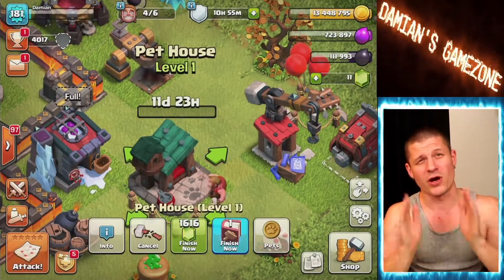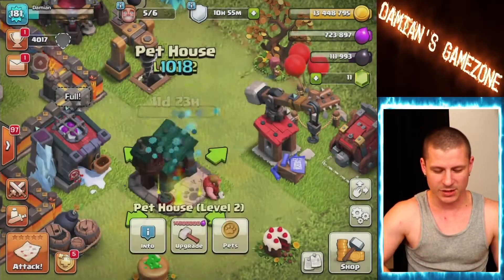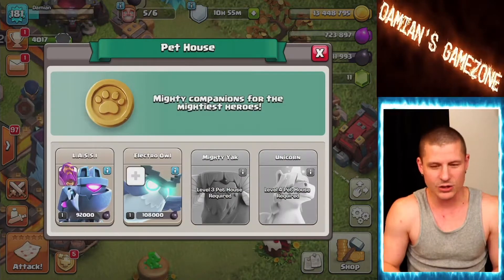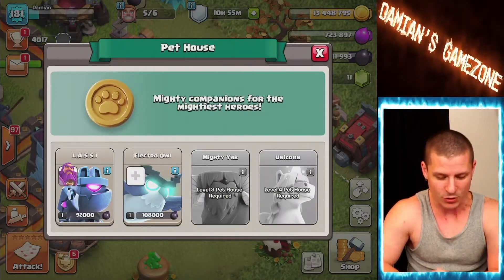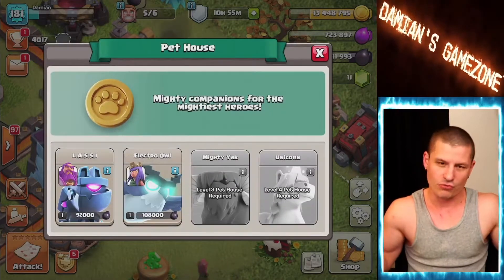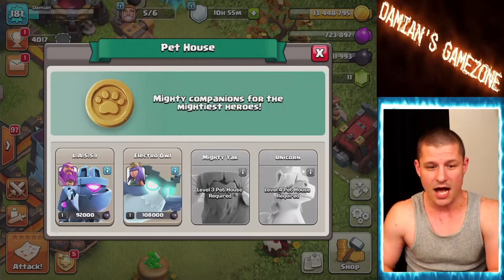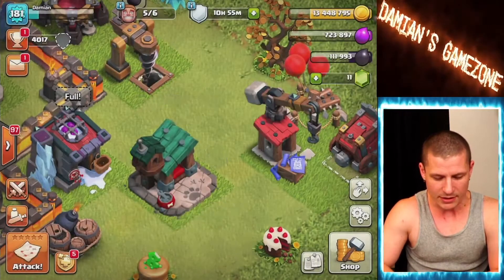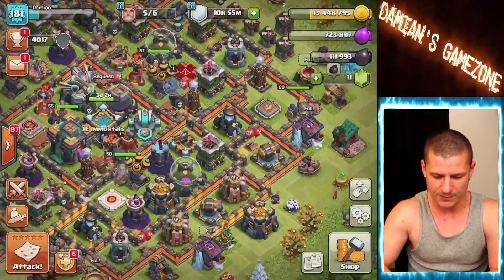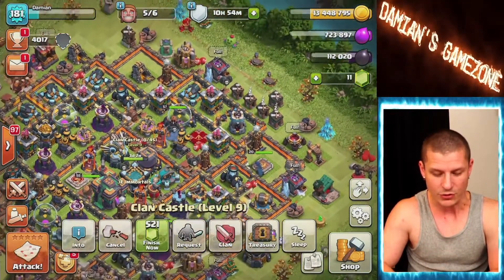We've got more than enough elixir — upgrade! Electro Owl! Oh no, we've got to wait 12 days — that's terrible. Oh wait, book of building — finish it! Yeah, Electro Owl! Alright, so Electro Owl I'll pair with the Queen — range and range, why not. I'll try it out. Now let's do a rune of elixir. We can already do one upgrade, I'll probably do that after.